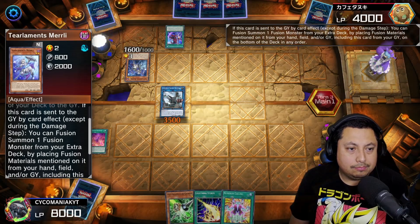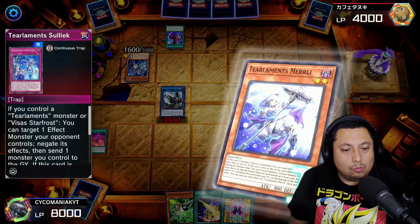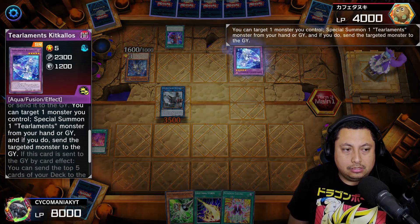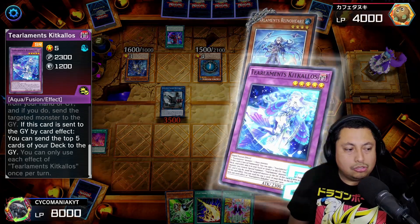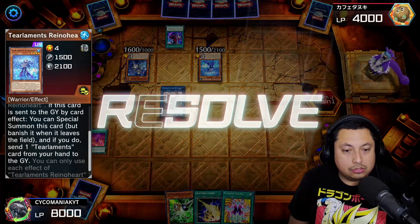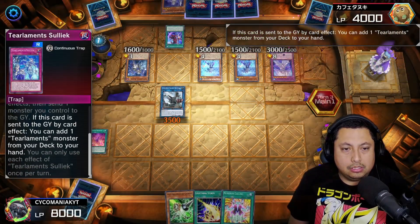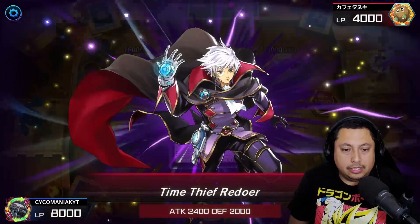Let's see what we got — they got the combos, but they can't get over a Link 3. They use Kit Kalos, get the Rhino Heart, special summon it, use Kit Kalos effect to mill five cards, then start the graveyard shenanigans. They get the Sheeran and Kit Kalos to get the Rukulas, the Sullic, and they're going to get the Time Thief Redoer.